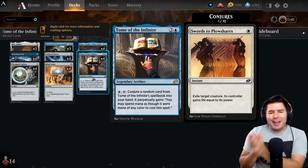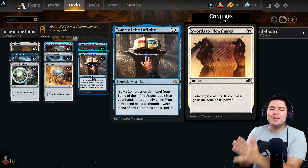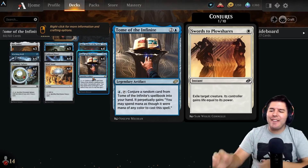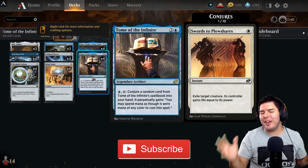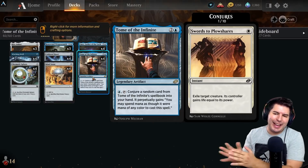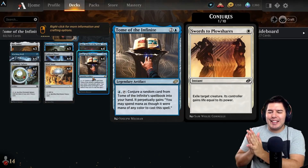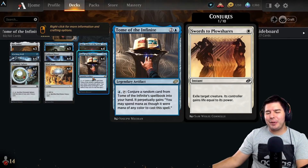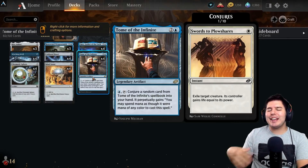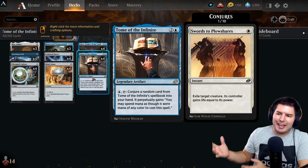Hello everyone and welcome, my name is Jeff. Today we're going to have some fun playing magic. We have an infinite combo with Tome of the Infinite. Tome of the Infinite is a sweet new card that came out with Jumpstart Horizons that does something really weird and very Hearthstone-ish. A lot of people have been kind of angry with this kind of card, but I'm excited to showcase what we can do with this deck.